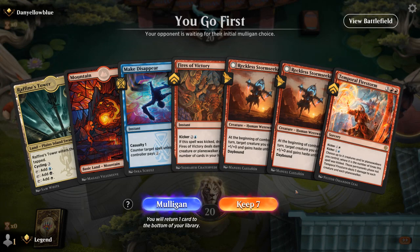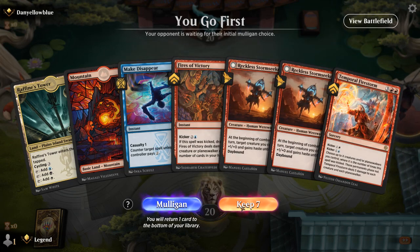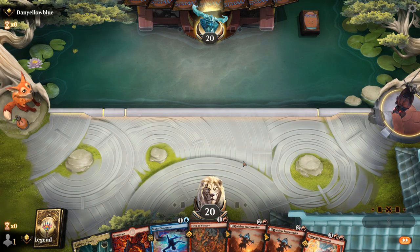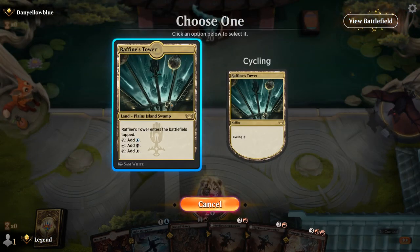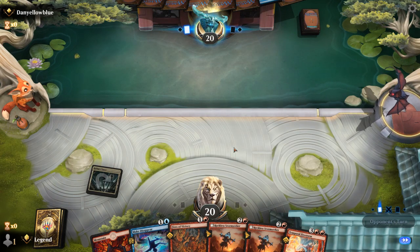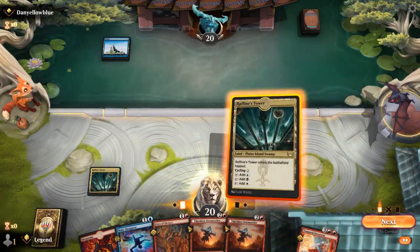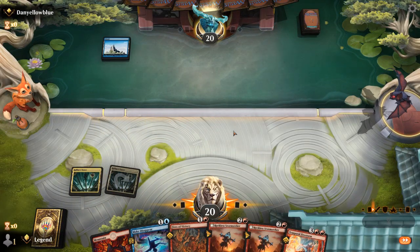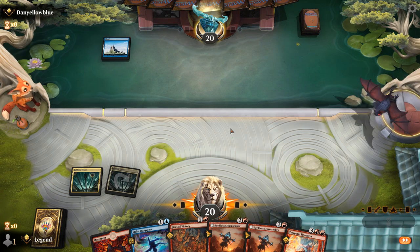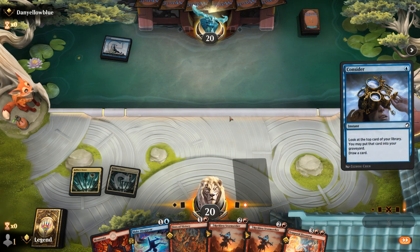Game 3: we're on the play with a hand that could use a third land but seems keepable. We can keep up Fires and Make Disappear, then apply pressure with double Stormseeker. Opponent plays a turn one Island — so not expecting too many two-drops to counter. We play a tapped Tower and starting next turn we can run out Stormseeker. If they tap out for a Haughty Djinn, we can still kill it with Fires.